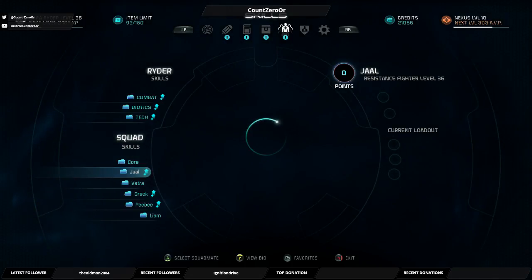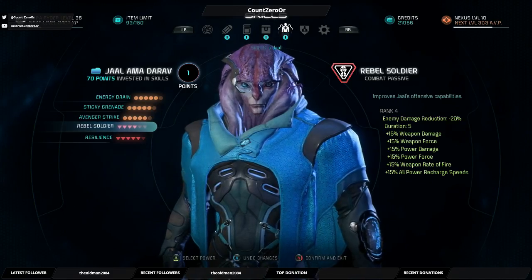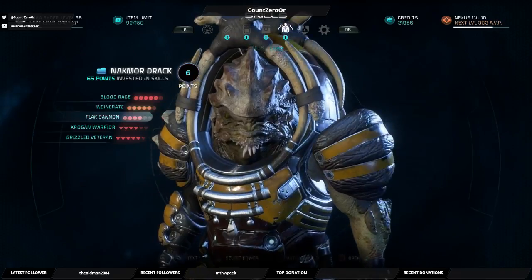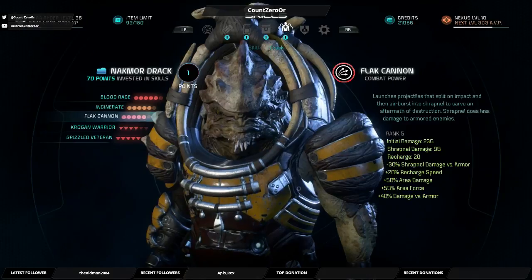Jaal - haven't done your loyalty mission yet so I'm just putting points into herbal soldier. Debuff enemies - both are debuffs, one is they take more damage or they deal less. Let's have them deal less. Drack - guns put to enemies or makes it effective versus armor. Let's make it effective versus armor, that way it's more useful against big nasty creatures with armor.